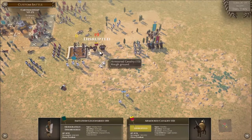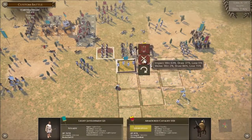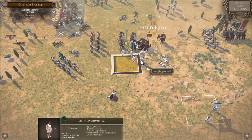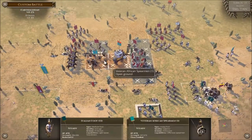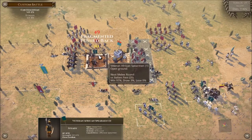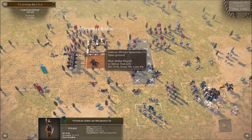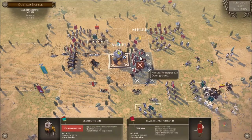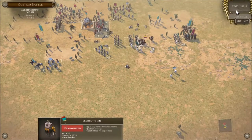All right let's have a look — spearmen against there, broken, fragmented, pushed back. They may just survive another turn. The elephant — I'm not even going to play with him, he's going to die.